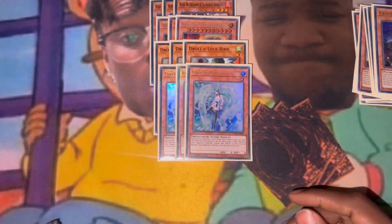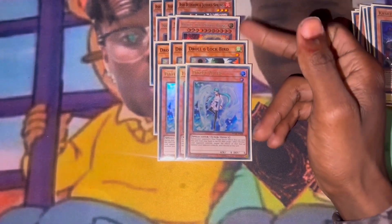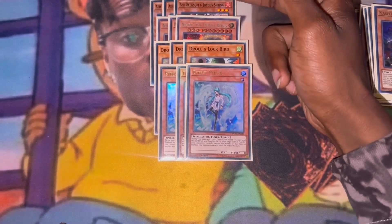Now for the hand traps, which really work as a Small World bridge — we have three Ash, three Nib, three Droll, and three Effect Veilers. I really just tried to pick out the hand traps that do the most in the format. Nib can really break most boards, Droll stops a whole lot of decks, Ash is just good generic, and Effect Veiler the same way.